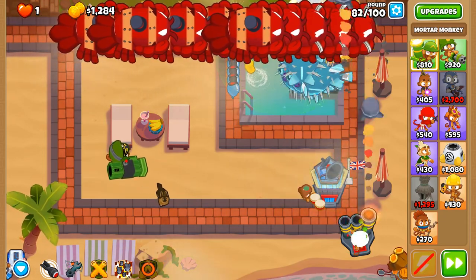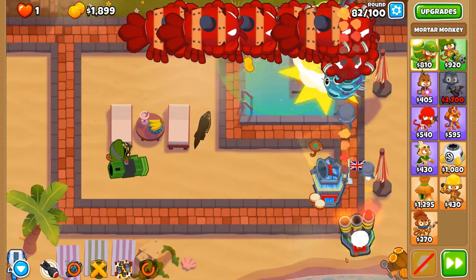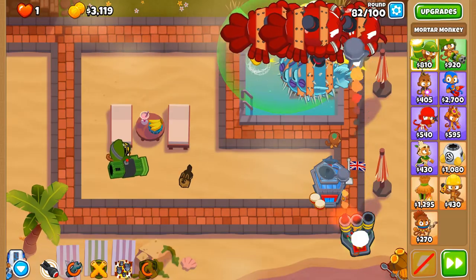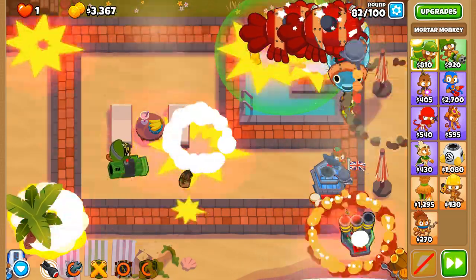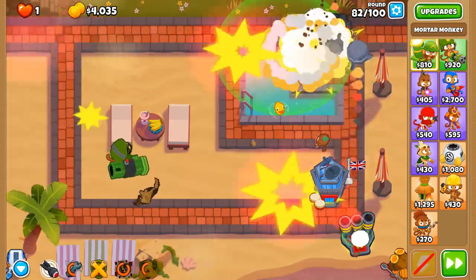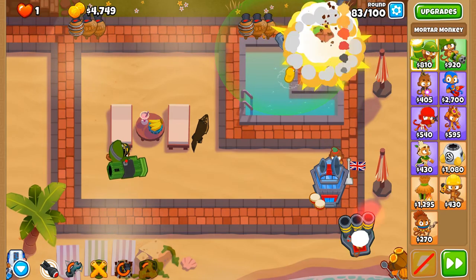We'll just use it straight away — not messing any chances with these. Use that, and once we're all in the kill zone we'll use the Pop and Awe ability. It's called Pop and Awe ability so I should just refer to it as that. Super ceramics, super fortified ceramics, and regrow ceramics — no problem.